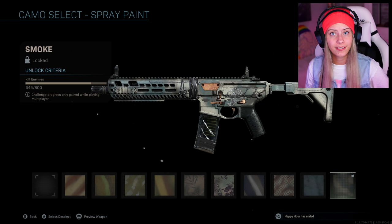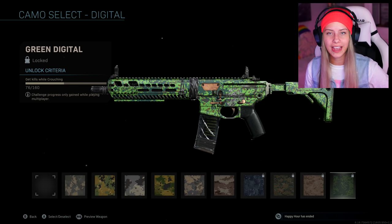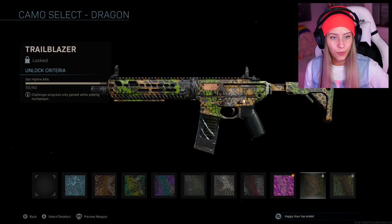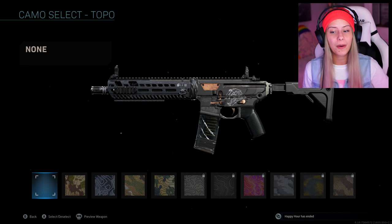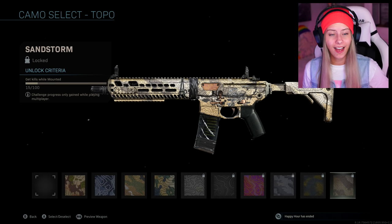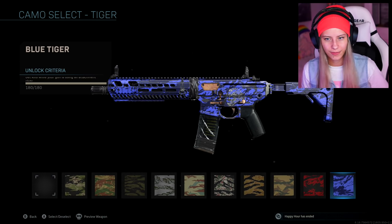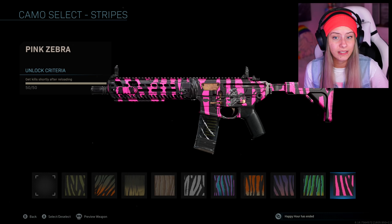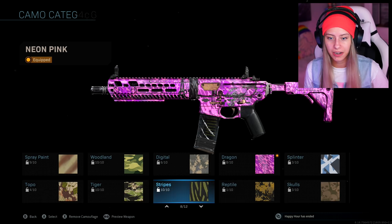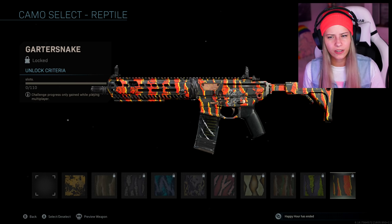Woodland — we got all woodland done, fantastic. Digital — kills while crouching, we have work to do. Dragon — we have work to do as well; hit fire kills, that won't be too bad. Splinter — long shot kills. Topo — topography, two POE kills, all mounted. Tiger, which is the all-attachments camo, we already got it — been playing Warzone. Stripes — kill shortly after reload, nice. Reptile — we have none because I don't use this without attachments very often.